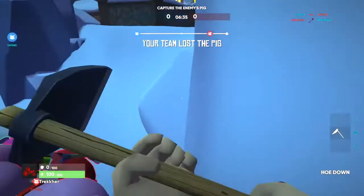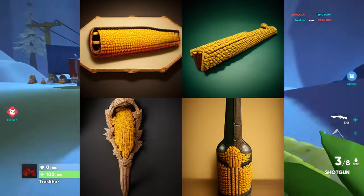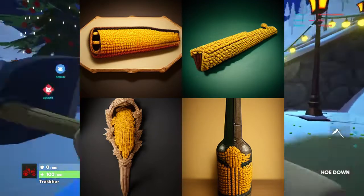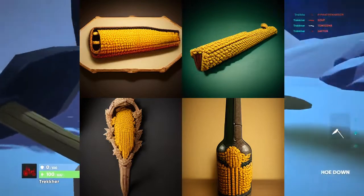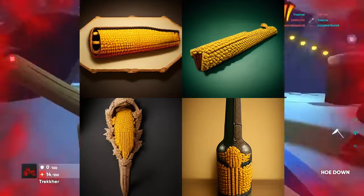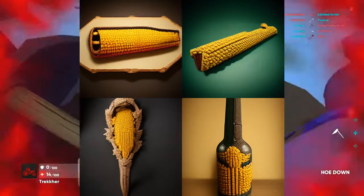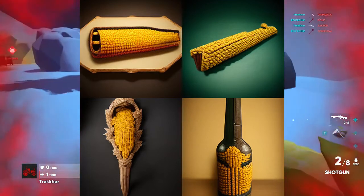Starting off with a very bad example: the shotgun. If you want to tell me where the shotgun is in these images, be my guest. The bottom right one is probably the closest — the handle is at the top, it's kind of a top-down view. The other ones are just like vague cylinder-shaped pieces of corn. And the bottom one — it's like a weaved club? I'm so confused. I thought a prompt named 'shotgun made out of corn' would have been easy, but I guess I was wrong.